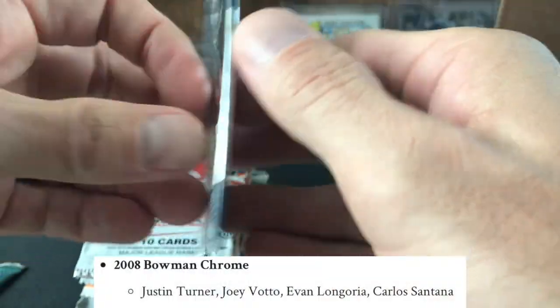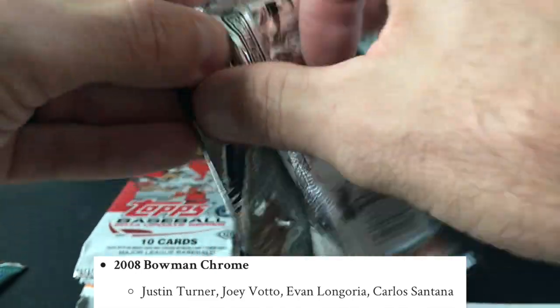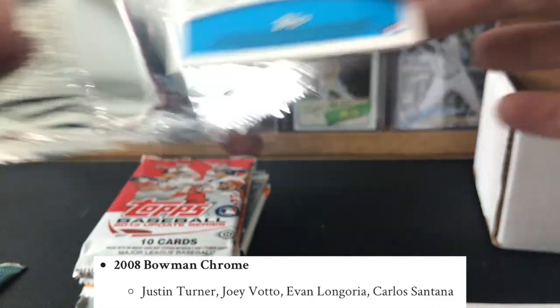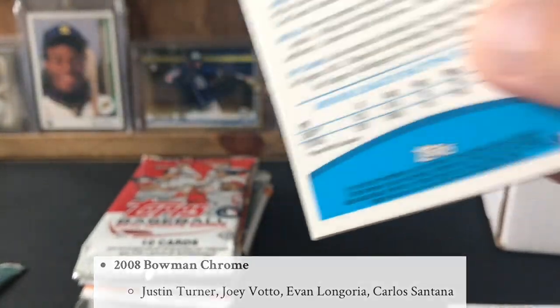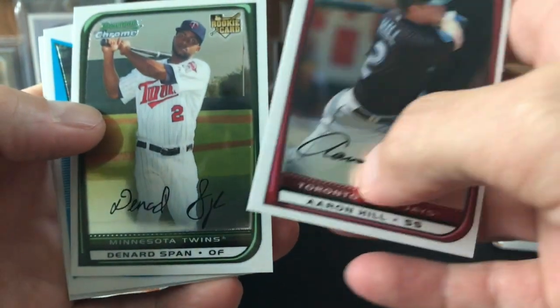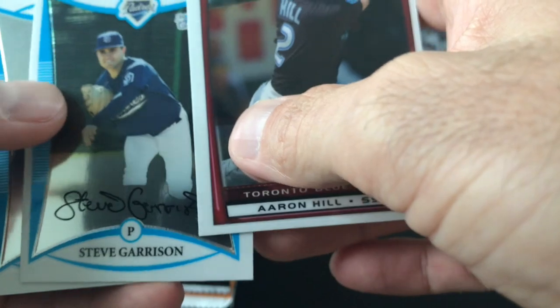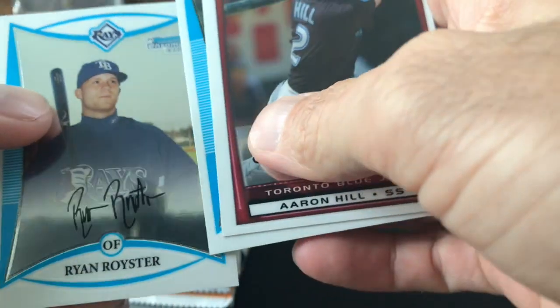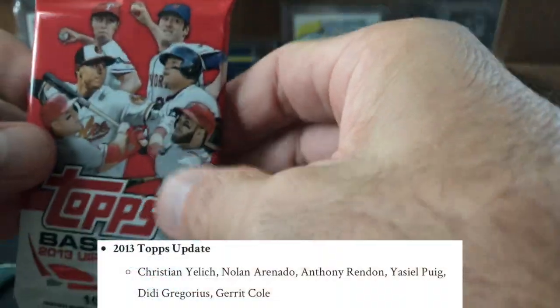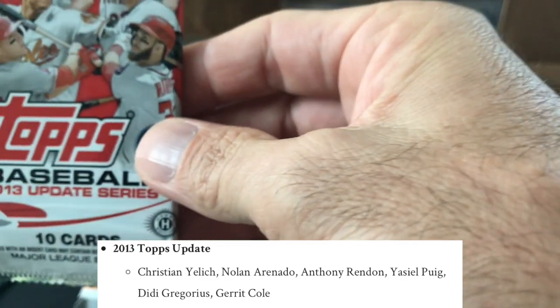So 2008 Bowman — as you can see below, these are the rookies we're chasing. Maddie, don't do that — those are my card savers in case I get a good one. Joey Votto would be cool here, also Justin Turner, Aaron Hill, Denard Span — not a bad one — Steve Garrison, and Brian somebody.